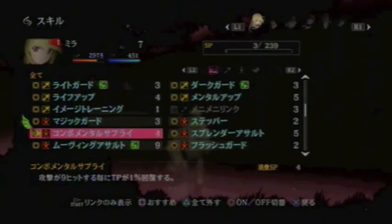Combo Mental Supply recovers TP by 1% after every 9 hits in a combo. So if you hit an enemy 9 times, you get 1% TP back. Next is Splendor Assault, which increases AC by 3 upon evading a grounded melee attack. So if an enemy tries to hit you and you backstep with great timing, you will get an extra 3 AC.